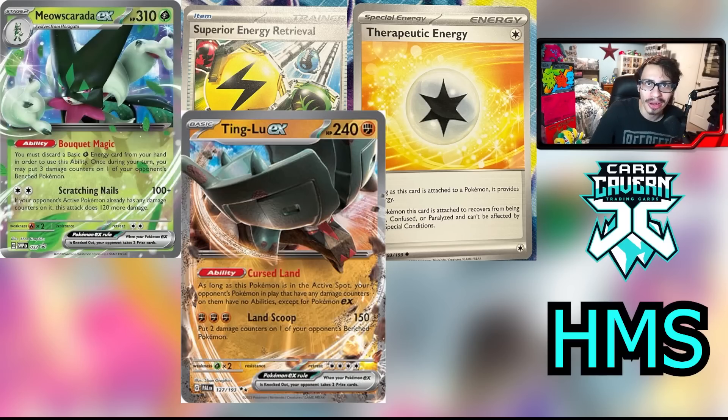The final Honorable Mention is Ting-Lu EX — I did want to include it somewhere on this list, however I didn't think it was good enough to make the top 10. It's a pretty good honorable mention here with its ability Cursed Land: if it's in the active spot, your opponent's Pokémon in play that have any damage counters on them have no abilities, except for EXs. So you can shut off Genesect V, Comfey, and even Arceus V-Star before it does Star Birth. There are a lot of really cool things you can do with Cursed Land. It has seen play in Japan — this card is pretty decent with cards like Radiant Hawlucha, and of course Koraidon EX finally gets to have a home with Ting-Lu. This deck has seen play in Japan and could be pretty good against decks like Mew and Lostbox that rely heavily on abilities.